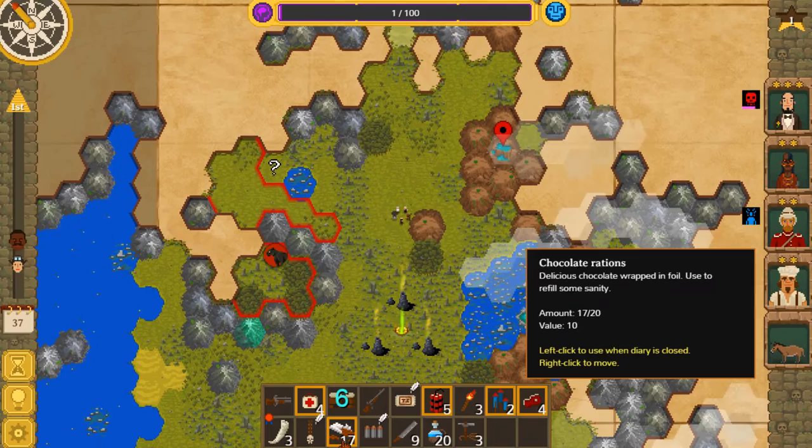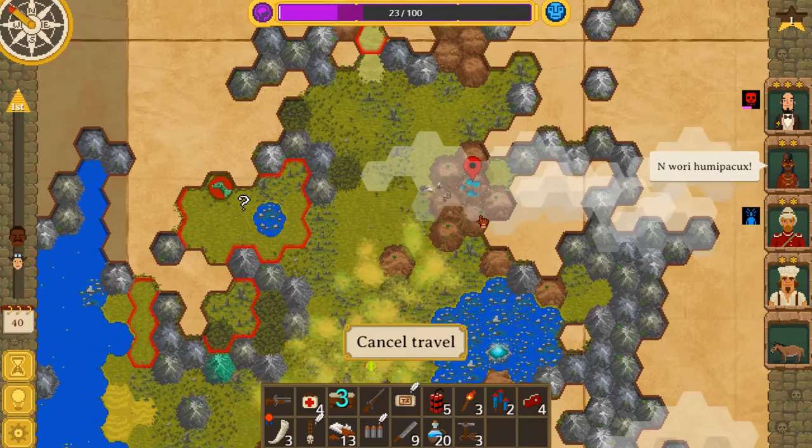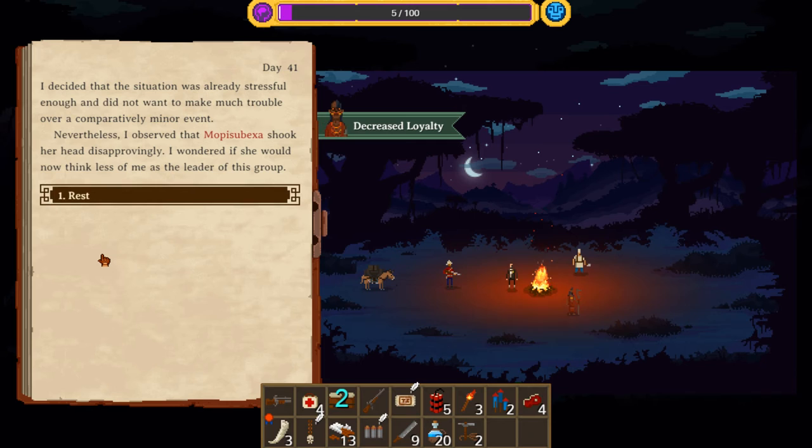What's it going to take? It's going to get 36 travel costs — wow, that's a little nuts. And again, I'm just going to eat the chance of a low sanity event. Louis Popeshe is mocking me. I'm going to let it slide. I decided that the situation was already stressful enough and did not want to make much trouble over a comparatively minor event. Nevertheless, I observed that Mopi Subexa shook her head disapprovingly. I wondered if she would now think less of me as leader. We did not want to damage the cook's loyalty — the cook is a likely mission critical member.